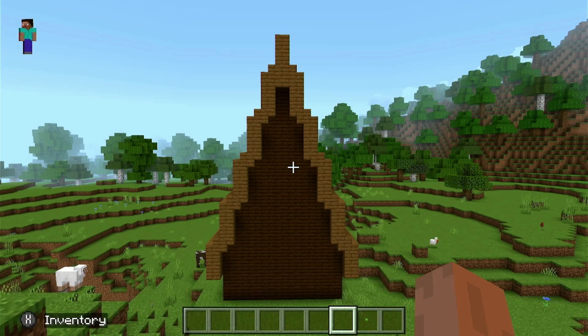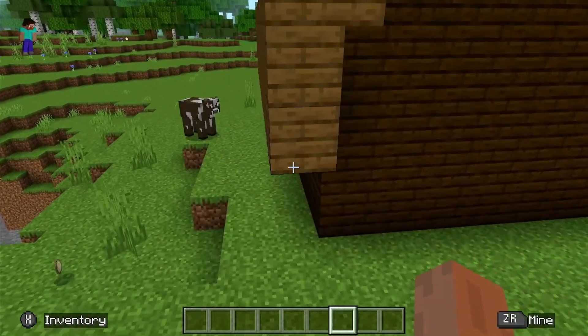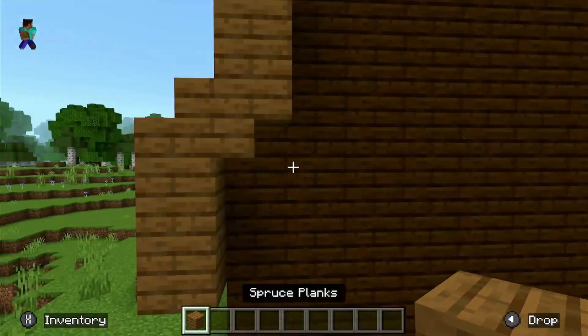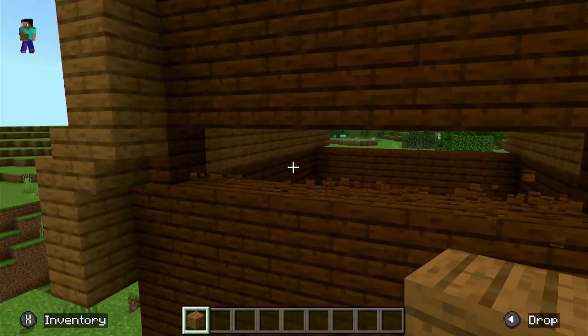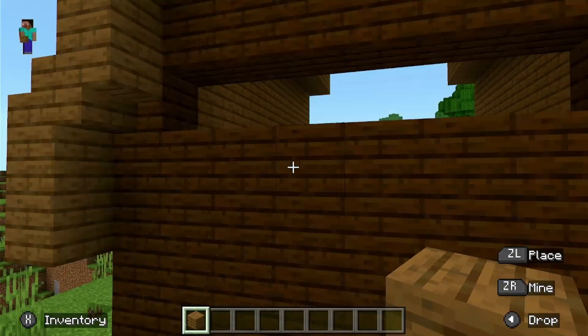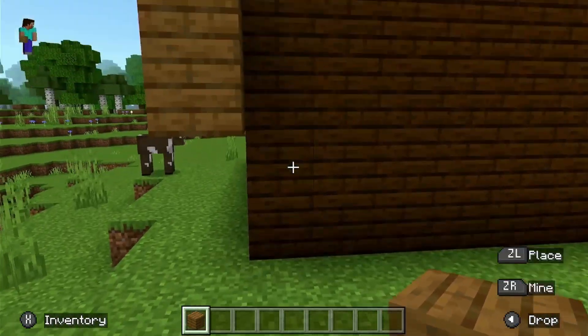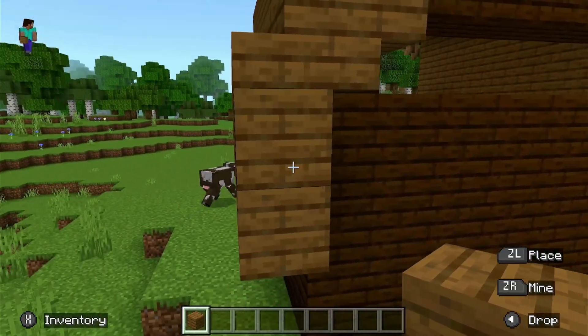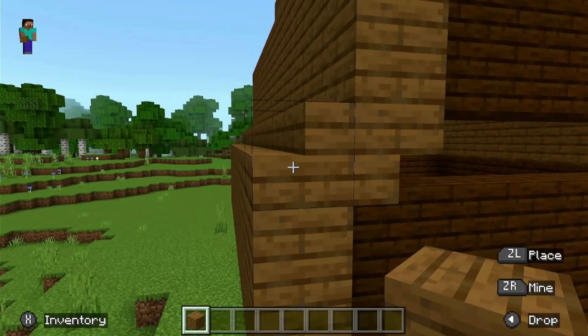This is another Crafty Sausage video and today I'm going to show you this peaked roof. The first thing I did was start with a four-block high base, then I split that in half and put two blocks across it like this, and then stairs on top.